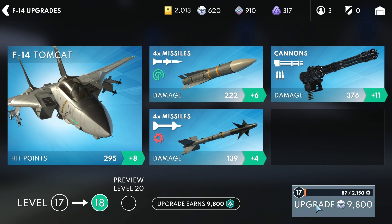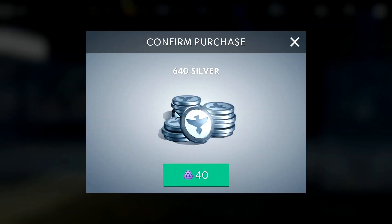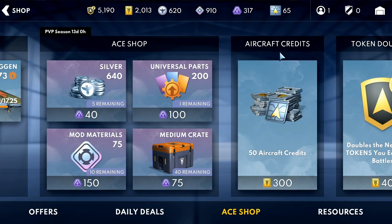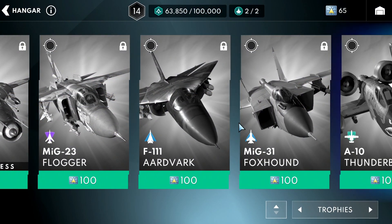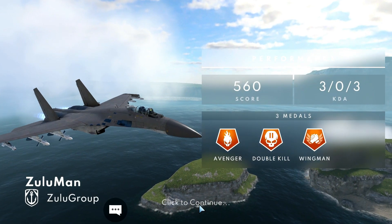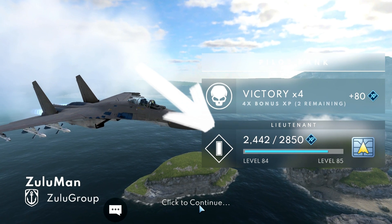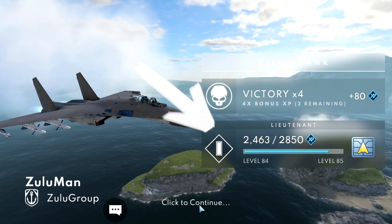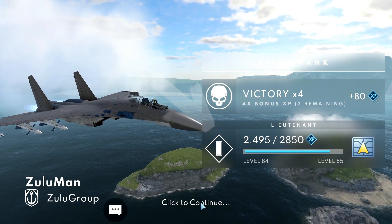The two main currencies you will grind for in order to progress your hangar level and acquire those shiny new 5th gen suits of armor we all desire will be silver and aircraft credits. With the exception of black market aircraft, the cost of new aircraft is 100 credits. These credits are generally earned by flying matches and earning XP. The experience points will increase your pilot rank and every rank will earn you 10 aircraft credits.